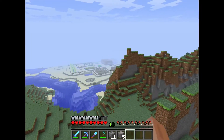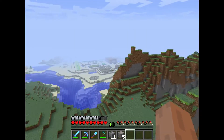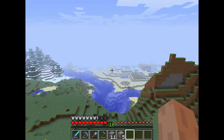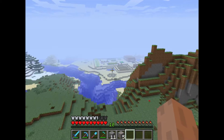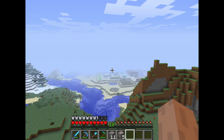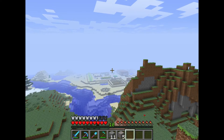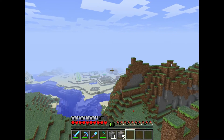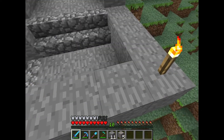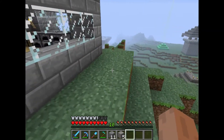Over there we have our farm — I'm not going to go over there because it will take some time; I'll just point it out from here. We have our animal farm, reed farm, wheat farm, pumpkin farm, cactus farm, watermelon farm, potato farm right there close to the house, and our carrot farm right there.